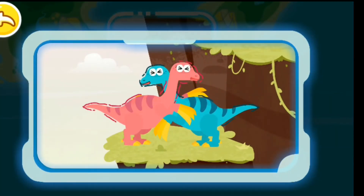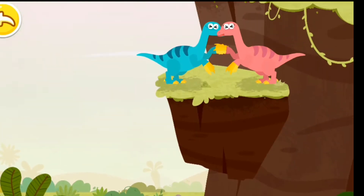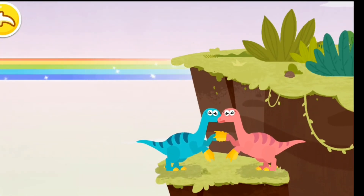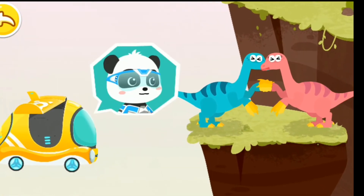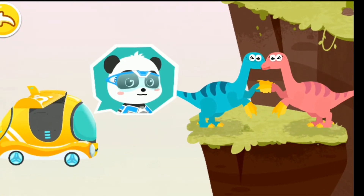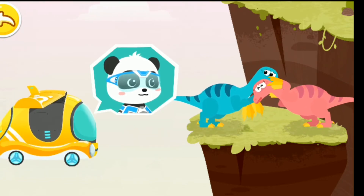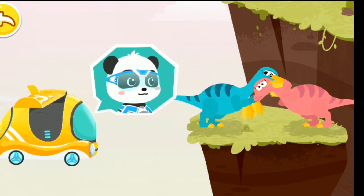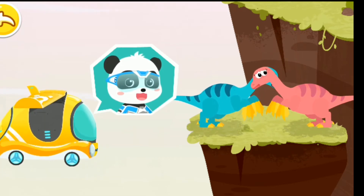Two dinosaurs are trapped on the cliff — let's check it out! Help! Hello, we are the Little Panda Rescue Team. Do you need help? It's horrible — we can't climb up, please help us! Don't be scared, we can use a tuk-tuk to pull you up.